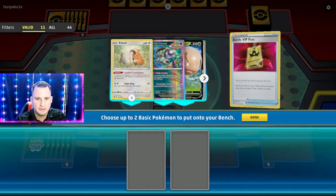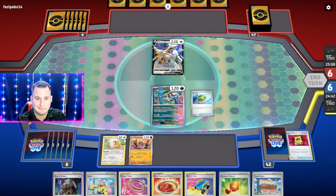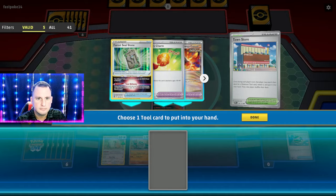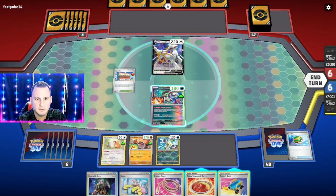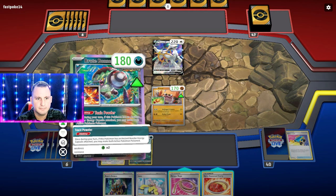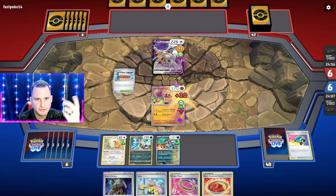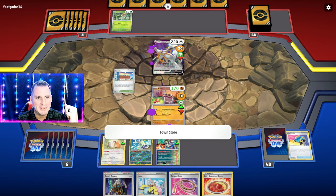We did get two mulligans. Arceus is weak to Fighting, so we're definitely going to use that. Let's get the Sneezler, put down the Town Store. We've got an Ancient Booster Capsule, a Bravery Charm. Switch Cart — oh, I should have Toxic Powered first because Brute Bonnet with the capsule has no effect... I saw metal energy — that's a Toadscool, which means Toadscool EX. They're going to Evolve into Toadscool EX — no effects on attacks, just abilities, so we're good.